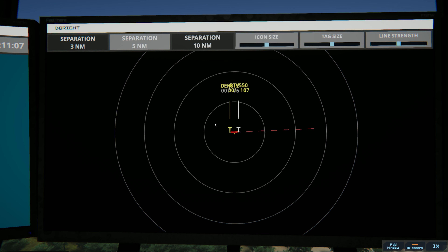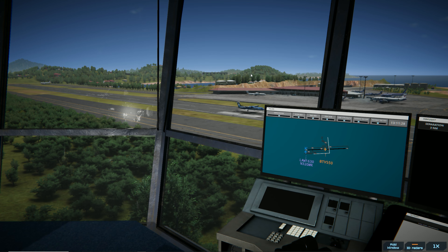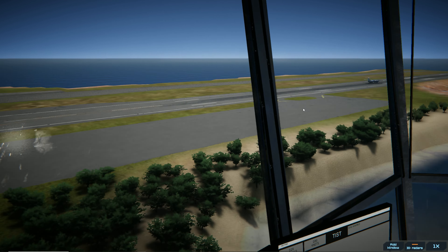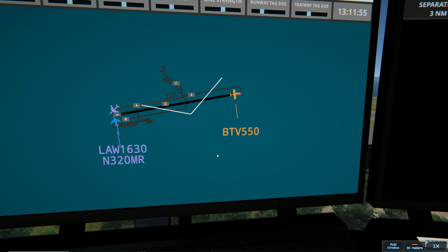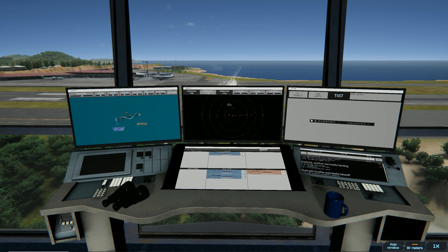Denali 812, contact departure. Good day. Latitude 1630, Runway 28, lineup and wait. I'm rusty on these call signs. The strips down here — this is really interesting, you can finally kind of move them around a little bit. This one's gone, so we're just going to trash it. Denali's gone. White Sands has landed — let's make sure they're off the runway and then we can clear. White Sands 550, taxi to the ramp.